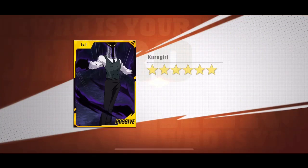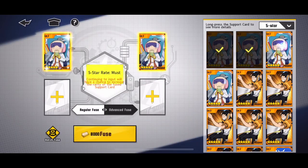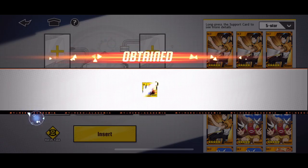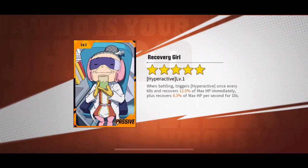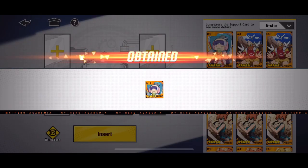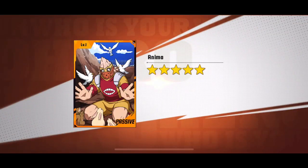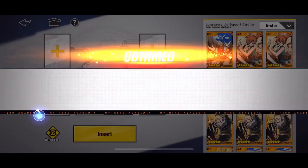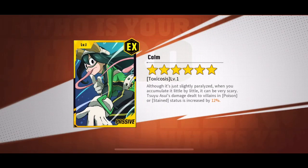We gotta fuse cards, because obviously I don't have the active cards to deal with the top four whales of not only my alliance but three other alliances. As a free-to-play, I gotta go in and get active cards, which means I'm fusing everything I got — all my five-star cards. I'm gonna fuse them hopefully to get some useful six-star cards, and if they're not useful I'm gonna kick them to the curb until I get some really good active cards. I'm hoping for the Nomu card, the Muscular card.